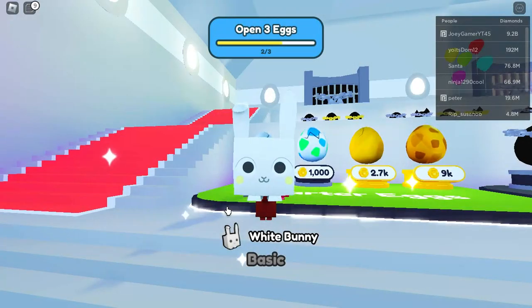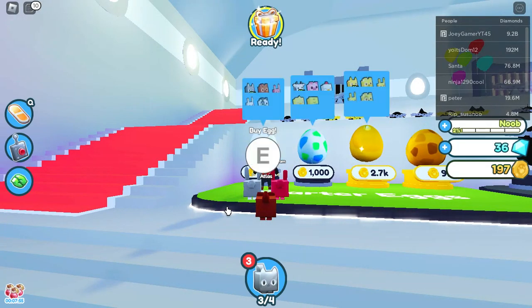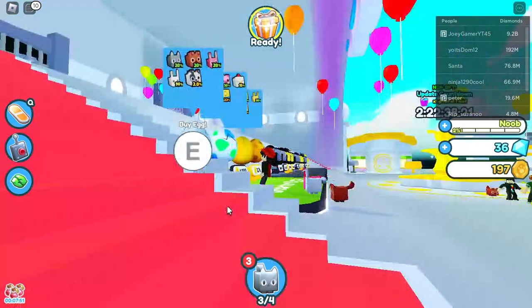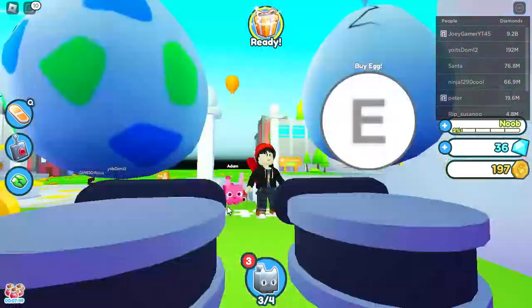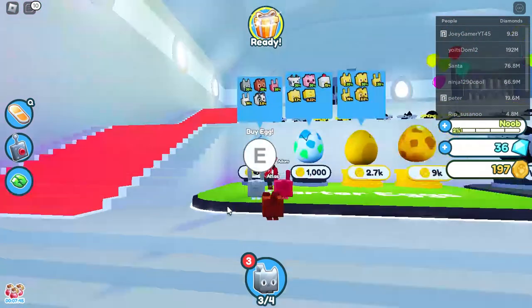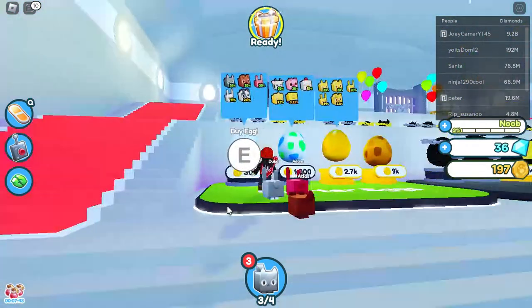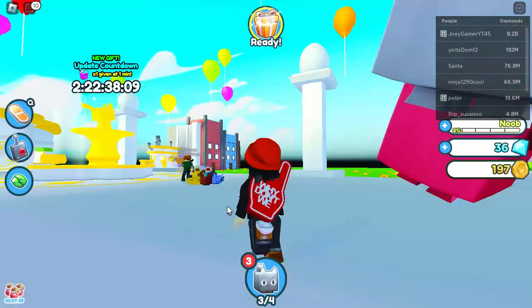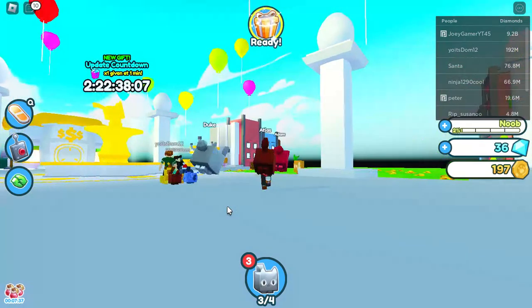What did we get? A white bunny? I thought that was the only bunny. I guess not — that's pretty good. Oh, and they named the two bunnies Adam and Duke. The pink one's named Adam and the white one's named Duke. Alright, that's pretty cool.